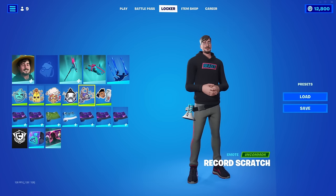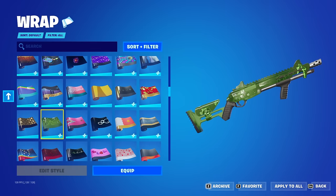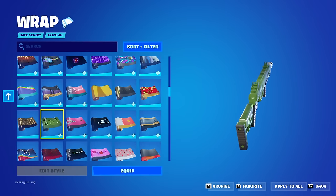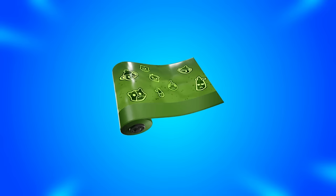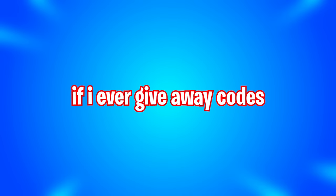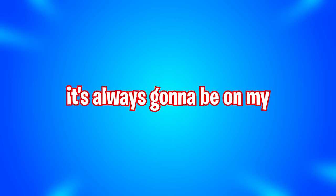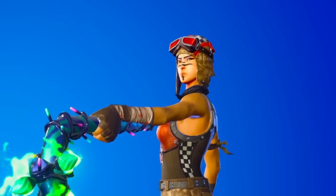I've got a feeling they're probably going to return in the future so more people can get them. For another wrap we have Goo Buddies, also from Stream Elements — you had to get a code in order to get the wrap. Luckily I do own this one and it's probably one of my favourite wraps. By the way, if I ever give away codes for wraps or anything like that, it's always going to be on my Instagram or Twitter, so make sure you follow me — link in the description.